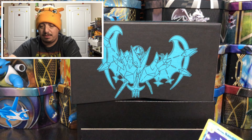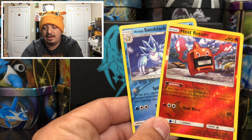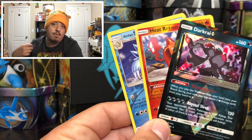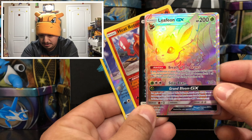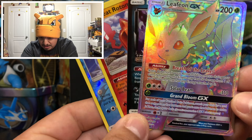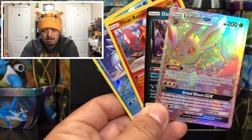Let me know what you guys pull in the comment section! For today's pulls we got the Alolan Sandslash, Heat Rotom, our first Prism Star card, and of course we pulled a Leafeon GX Hyper Rare. I don't even know how much these cards are worth right now - I haven't looked it up - but that is awesome! I really hope you guys enjoyed today's video. Don't forget a thumbs up, subscribe, hit that bell, share the channel - I'll catch you guys on tomorrow's video!